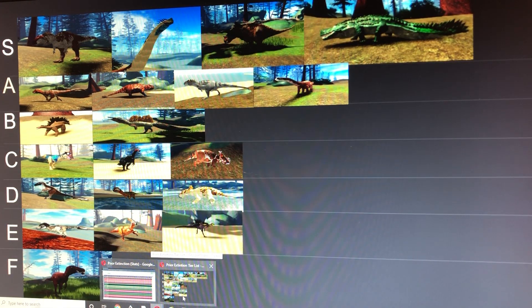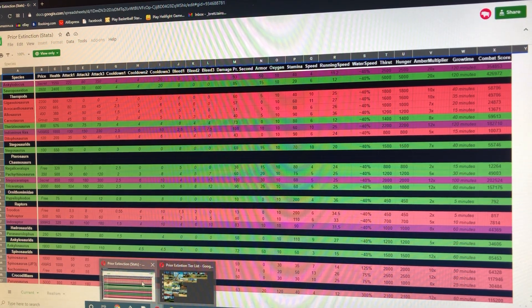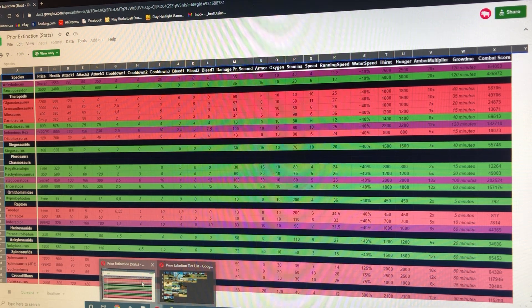Next we have the Parasaurolophus, which honestly is not the strongest for a large herbivore. Even though it's easier to grow, it's really hard to kill stuff and defend yourself because a lot of things are faster or the same speed, such as Allosaurus, Carnotaurus, or Utahraptor. Stats: 525 health, 35 base damage, 0 bleed, 27 running speed, and 110 stamina.